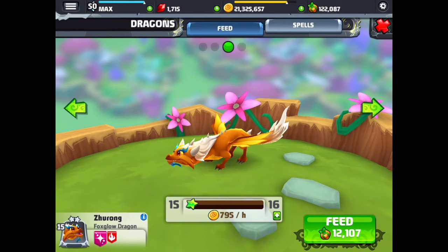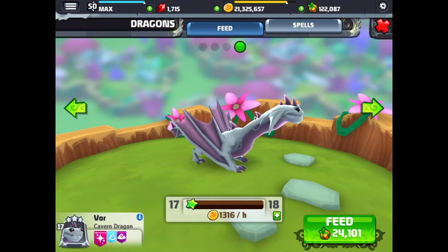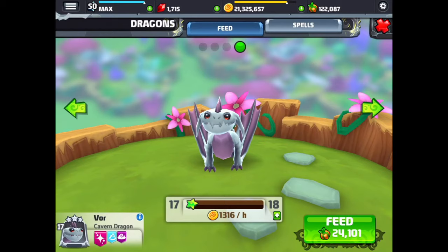And then the cavern dragon, which is a really neat looking dragon. That's one of the dragons that has three traits — like the gnar and the cinder, this dragon has three traits.